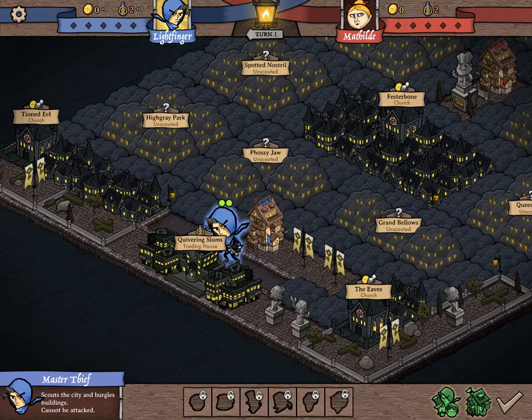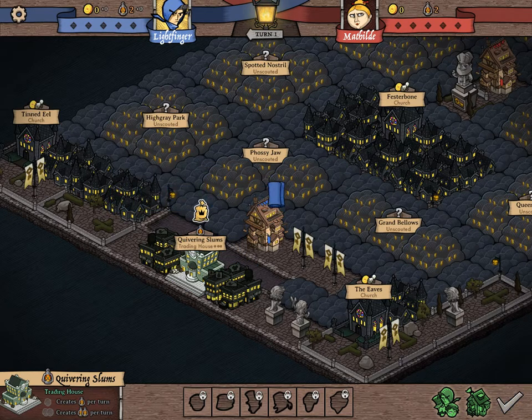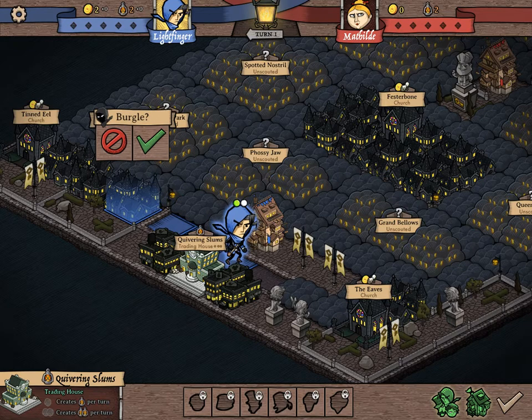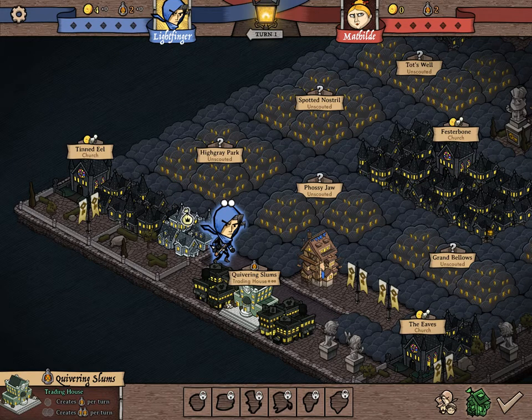What you're doing as a master thief, you want to do what's called burgling to most buildings you see. That'll scout it and then allow you to gain benefits from it. I immediately get gold from scouting them, and then it allows me to put units in here knowing what the building contains. So we don't have a lot of money, so we're going to burgle this. Little houses like this will give us money as well.